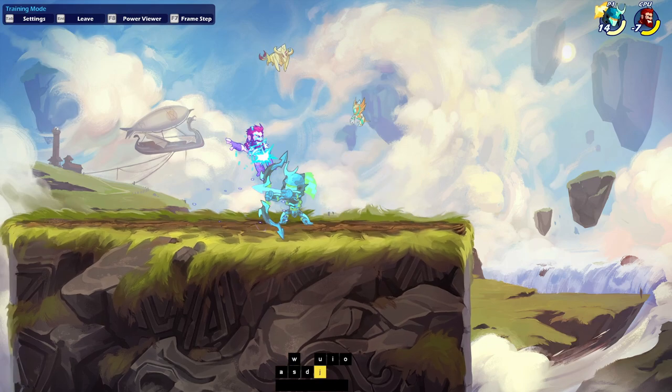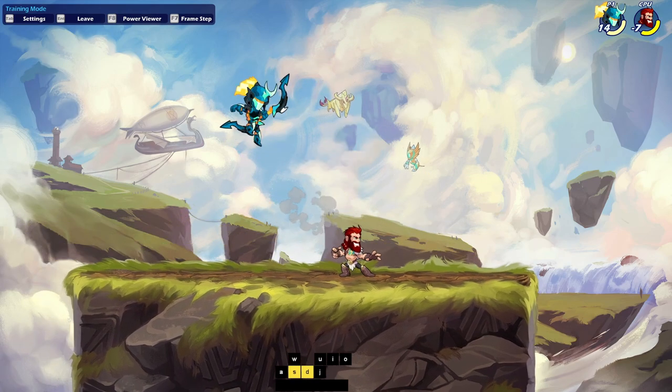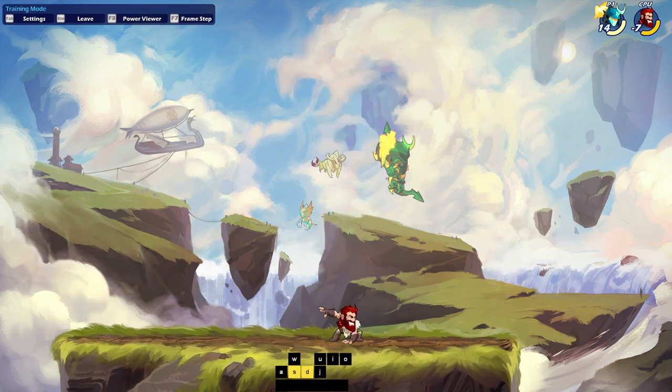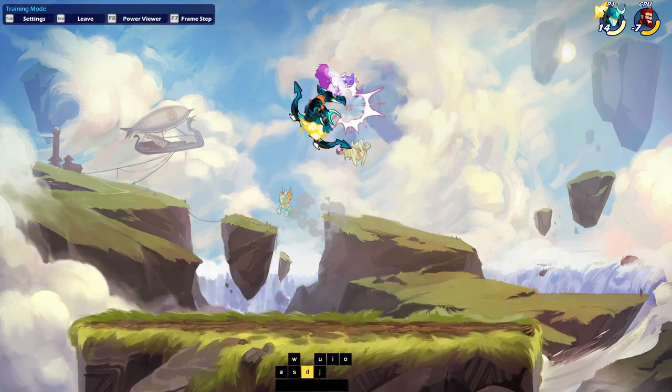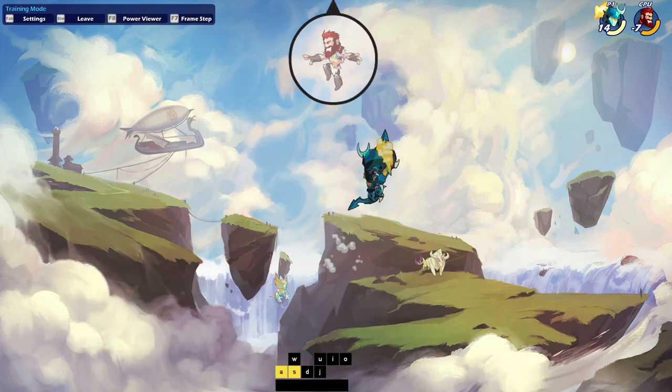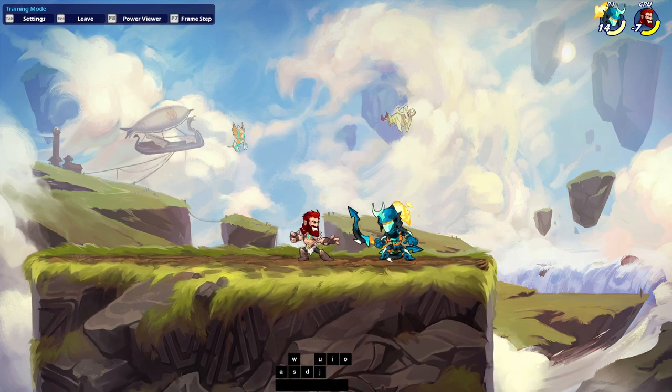This next one is a pretty good one I like to do — it's not hit as commonly, but it still gets them up in the air so you can do the recovery kill. It starts off with a down light into neutral light, which puts them a certain distance in the air. What's good about that is I can chase dodge up and follow it up — literally chase dodge up followed by a jump — and that gets them way in the air.